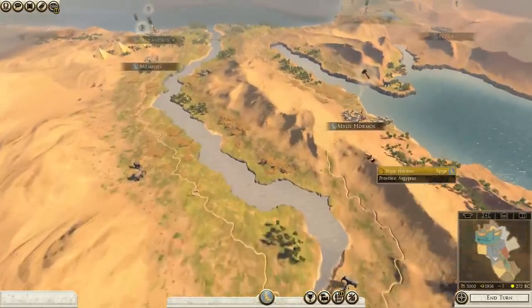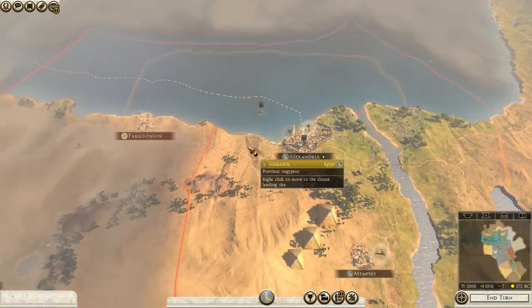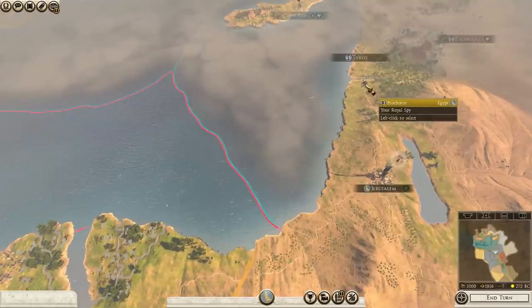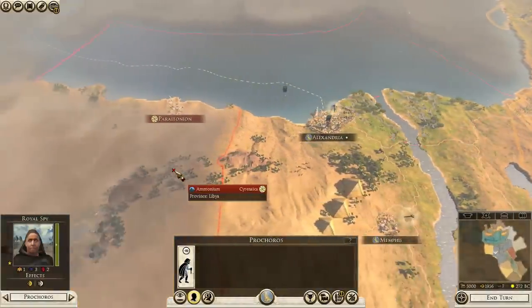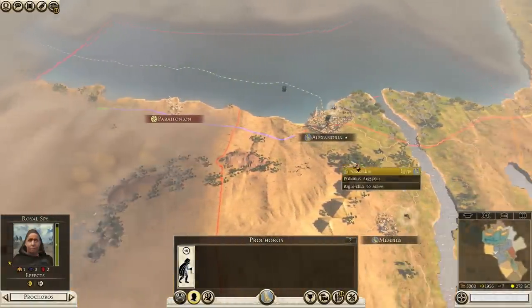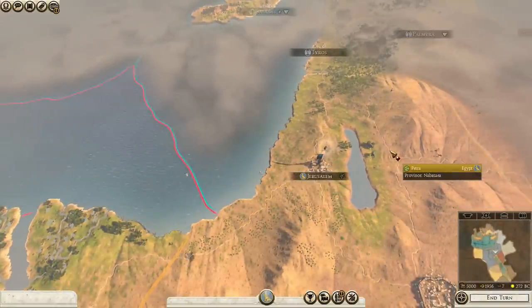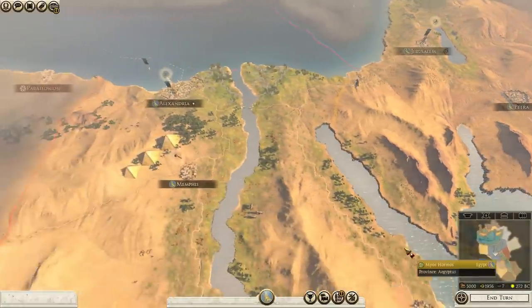We've got two armies and a fleet — it's a big fleet... it is a very tiny fleet. Fair enough. We have a spy as well. We're going to move this spy, because I believe it's the only spy we have right now — we're going to move this spy this way. It's going to take him a couple turns, but whatever. I don't think we need to just keep spying on the Seleucid Empire right now.